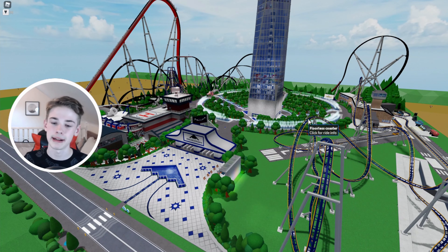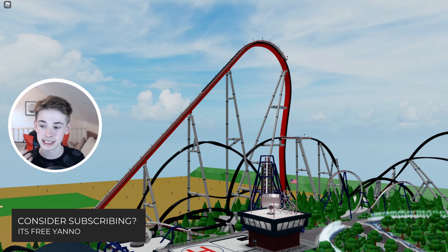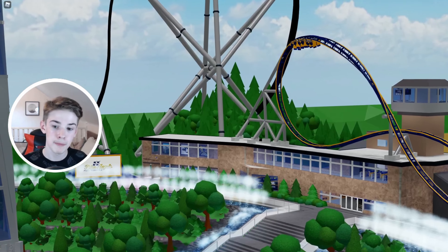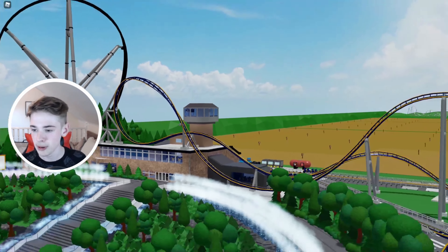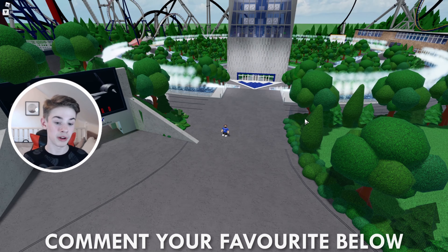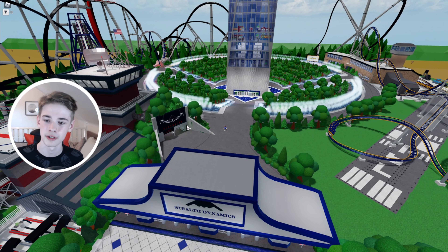As you'll have seen in the cinematics at the start, we've got three coasters: Blackbird, which is the big massive single rail T-Rex coaster; Thunderbird, which is an inverted coaster; and the newest one which you might not have actually seen on a lot of people's channels — Blue Angels, which is a massive launch coaster and one of my favorite coasters in the game. I think my favorite is Blackbird, which is the first one we're going to ride.